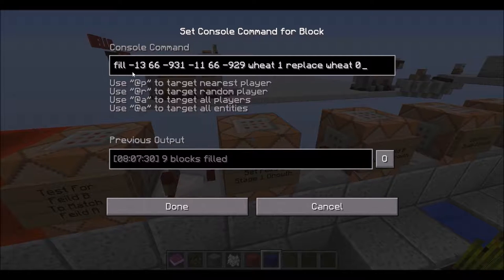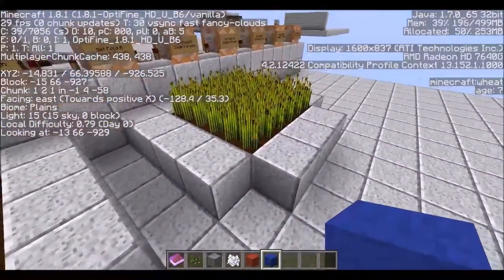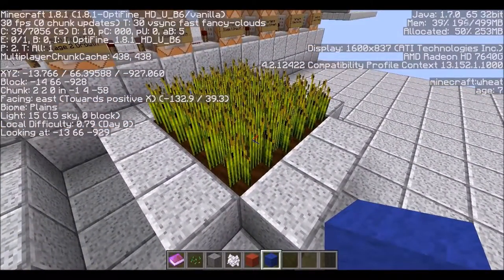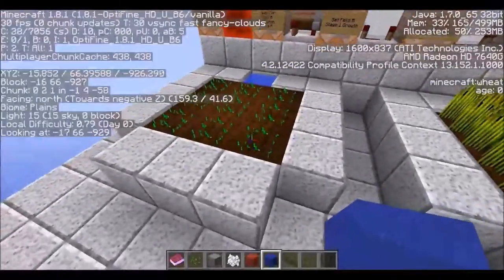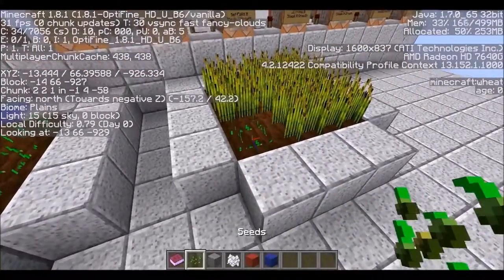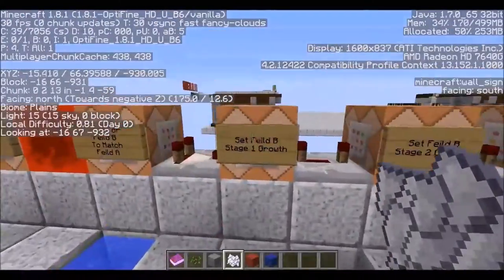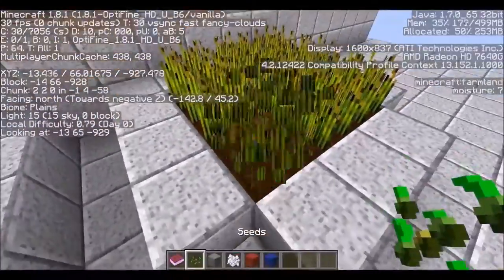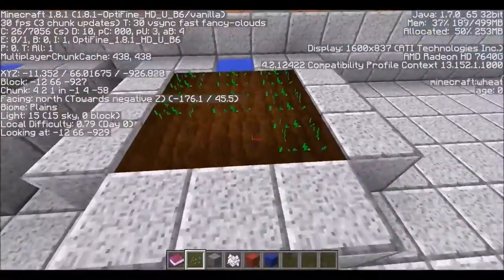They're just doing a fill command for this field B over here, placing wheat 1 to replace wheat 0. If we take a look at the debug screen, fully grown wheat says 'minecraft:wheat age 7' on the bottom right of the text. So there are seven different ages of wheat. Going through the stages — that's stage 4, that's stage 7 — we're just going to take it one stage at a time, which is why you can see this really cool full growth cycle.